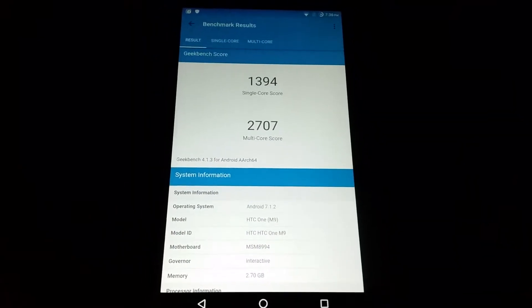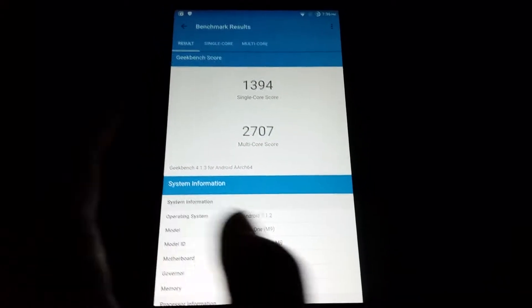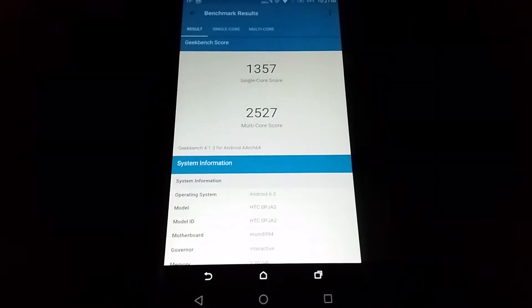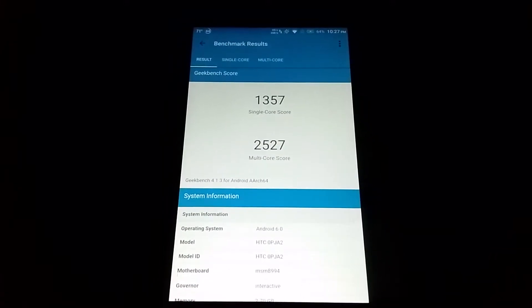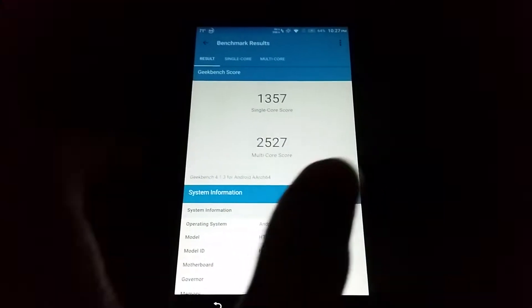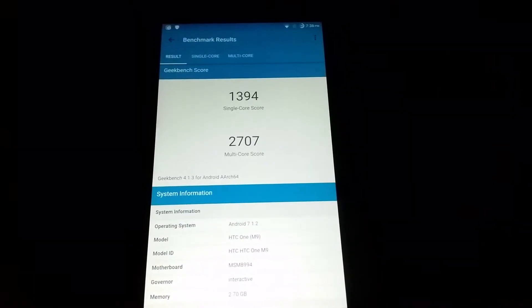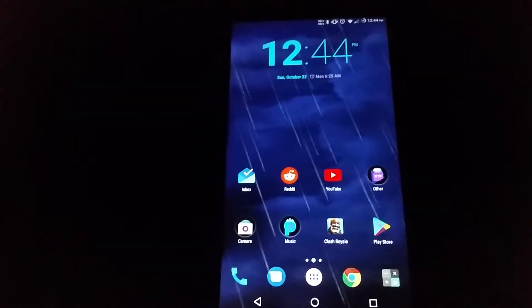Here's the Geekbench score with LineageOS: 1394 single-core and multi-core is 2707. For Geekbench on Sense, which is Android 6.0, it's 1357 single-core and multi-core is 2527. Single core didn't really see that much of a difference, but multi-core is about 200 points faster. I don't know what that actually means, but it's a high number, so it must be better, right?